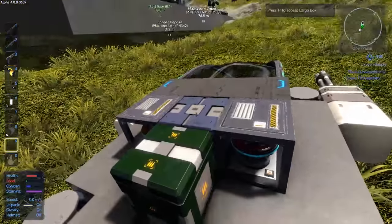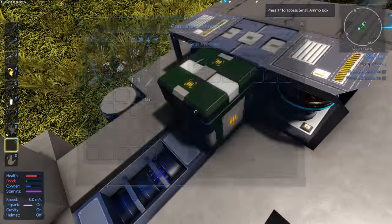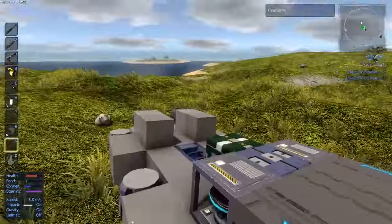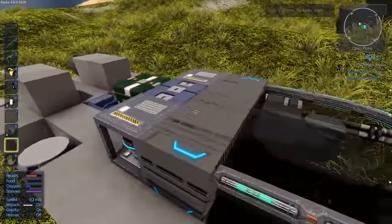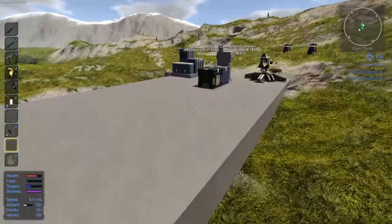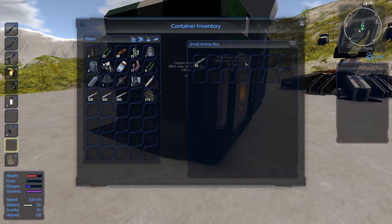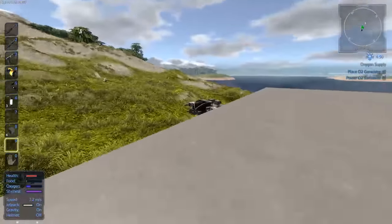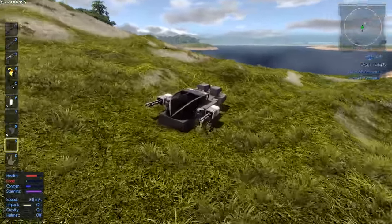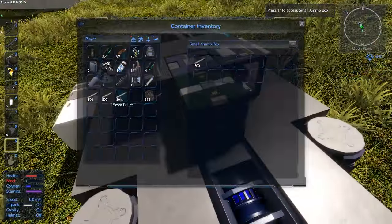Hey Effie, where did you put all that ammo? I checked it in the ammo crate. Thank you. I'm running out of food. Wrong faction or private — I don't have any food. Do we have any? There's food being crafted. I know how to make barbecue now.